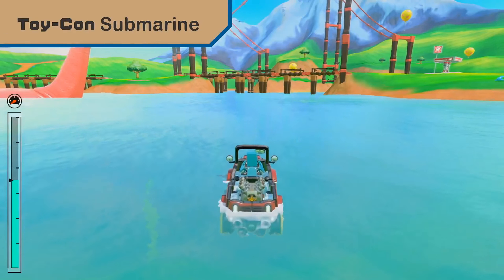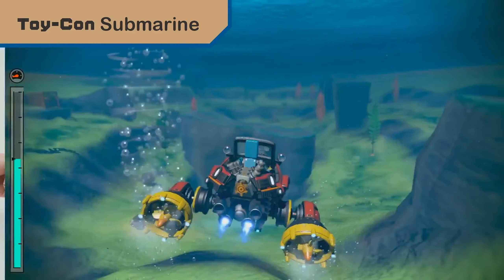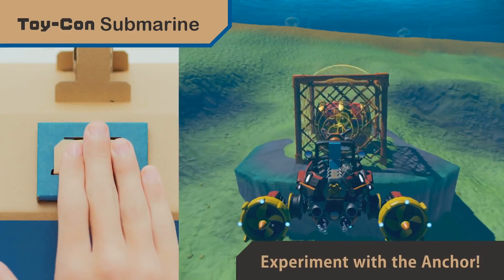Rotate the wheels, step on the pedal, and explore underwater. The propellers respond to the wheel's movement, so maneuver by skillfully controlling them. You can even fire out the anchor to do this.